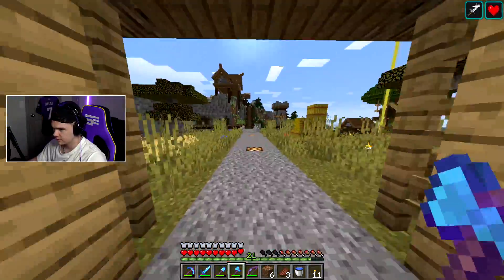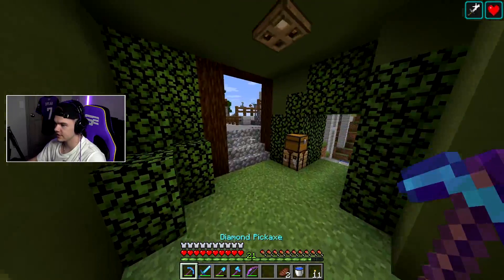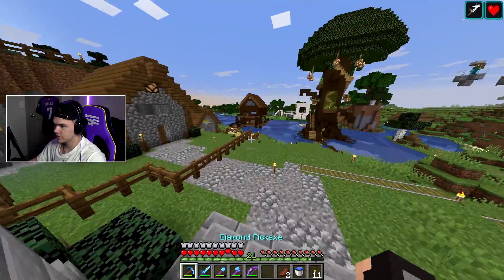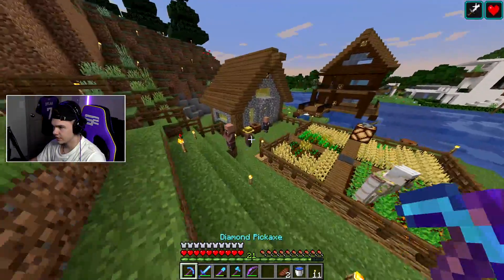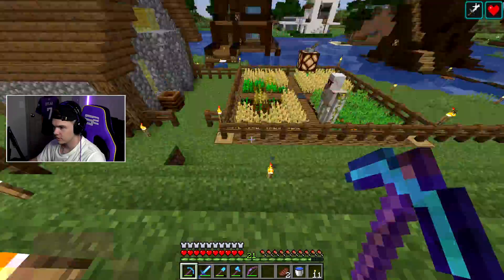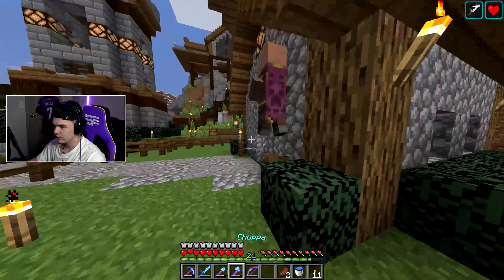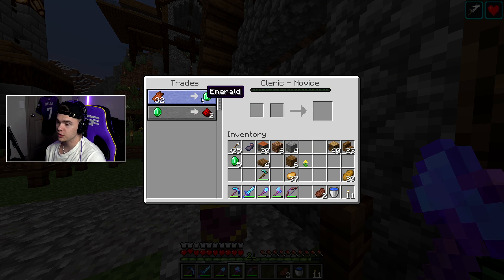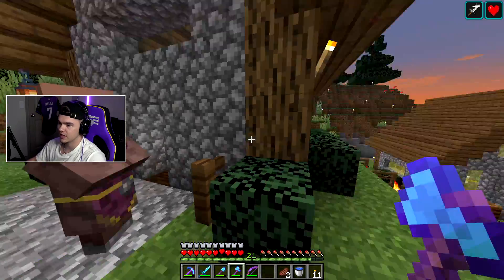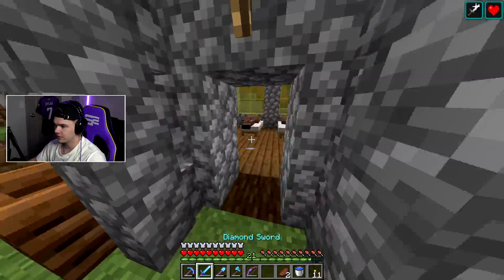We're gonna go over to our little village area and see what villagers give us the best trade for emeralds, because that's what we need — just a ton of emeralds. Oh, another one spawned. Remember we killed the last iron golem in the last episode because he wouldn't move out of the way. This guy is zombie flesh. We do have the zombie spawner but we haven't set up anything for that yet, so we can't really do anything with that trade at the moment — though that would be a very easy one.